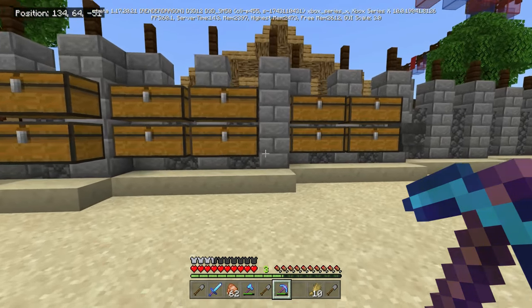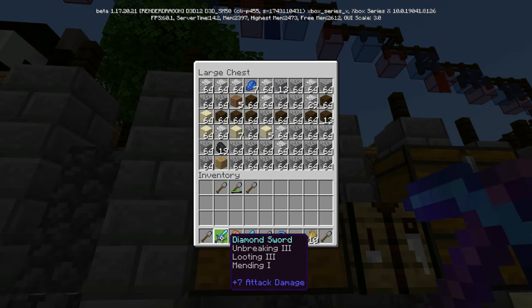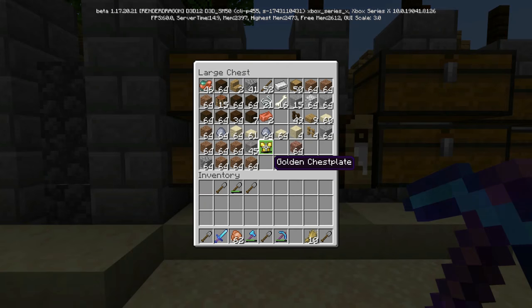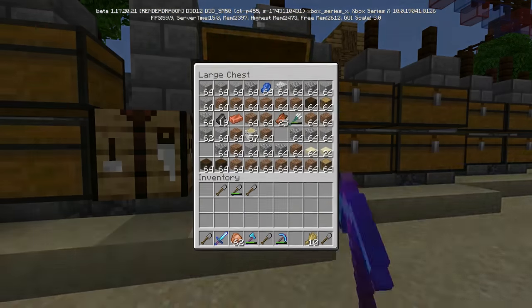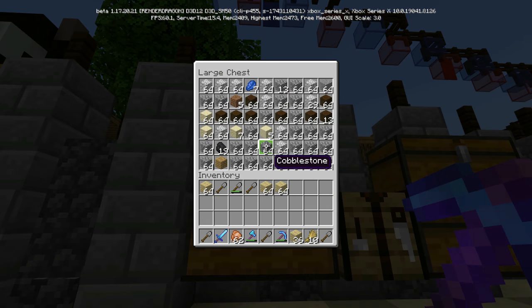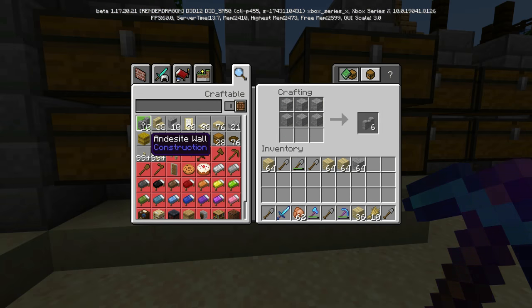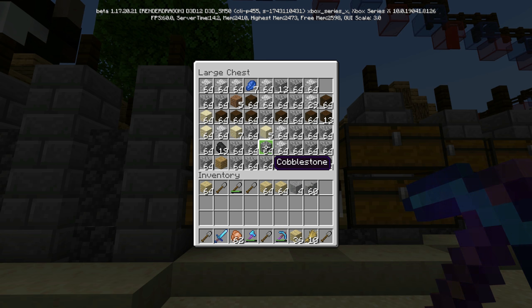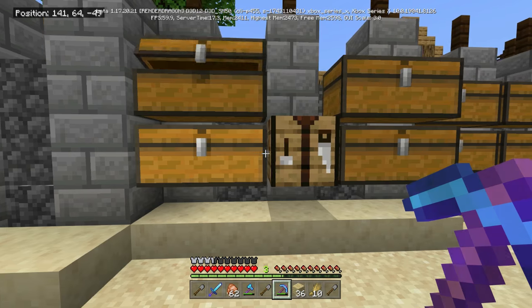I'm going to leave it exactly as it is. We're going to start building now — we'll do a couple of lifeguard stations, some stuff on the beach, and I want to add some palm trees scattered about to give this area some life. We may add some bathrooms, not sure about that. I also went fishing and finally got my mending book — I added it to my axe, which already had everything else on it. So that's pretty cool.